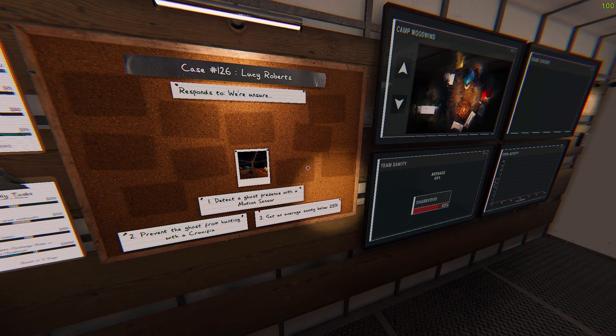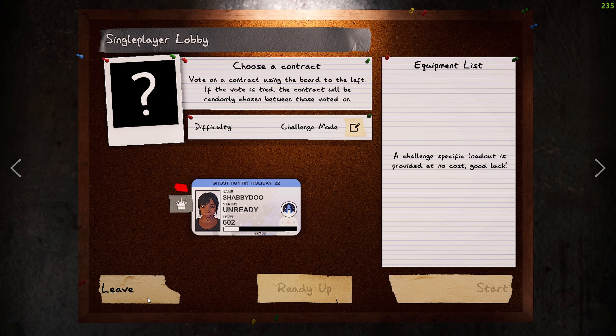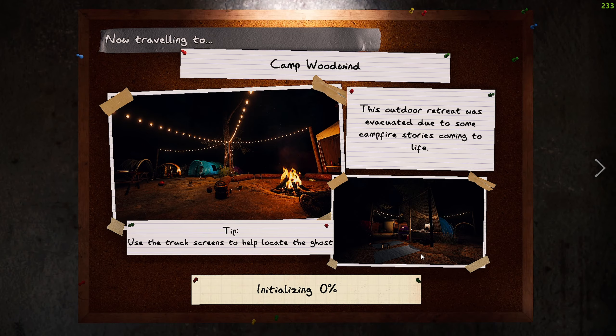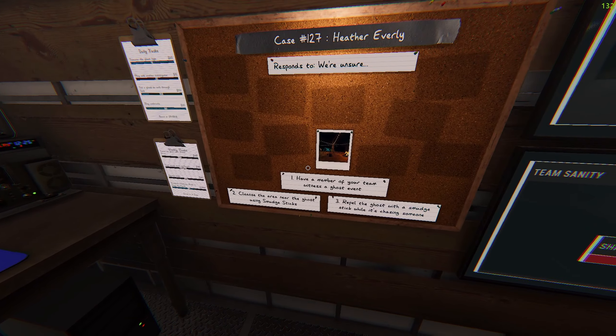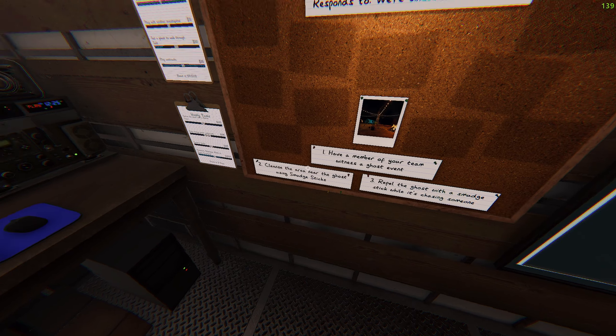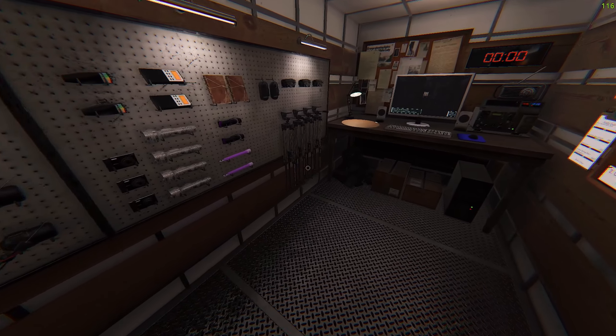Quick 3K! Could have easily done the motion sensor objective but oh well. Thay acquired — next! Challenge mode — two out of three! Let's throw Camp Windwood back on. This is actually a decent way to get some cash if you're strapped, since you don't have to worry about dying and losing items. Witness the ghost event, smudge the area — but I still don't have a lighter, brother! All right, one more time.